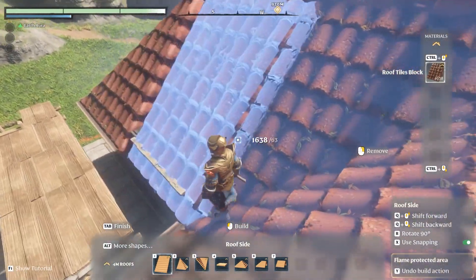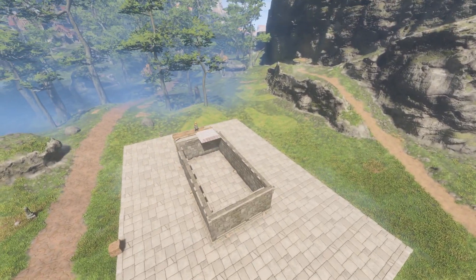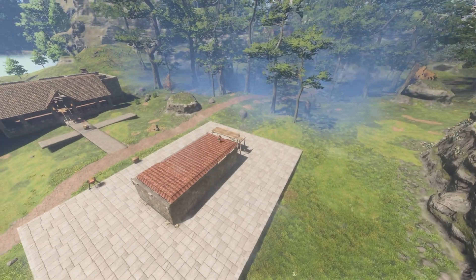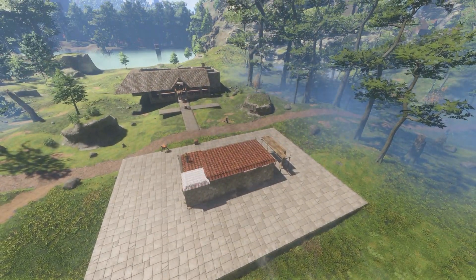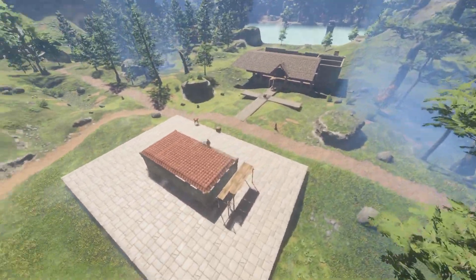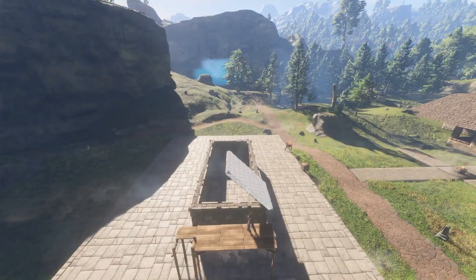The first roof we'll talk about is the flat roof — a pretty simple build you can do with any of the flat tile roofs available. It's not very aesthetically pleasing, but it can serve a purpose if you want a landing pad when gliding in, or if you just want to start building a rooftop garden.